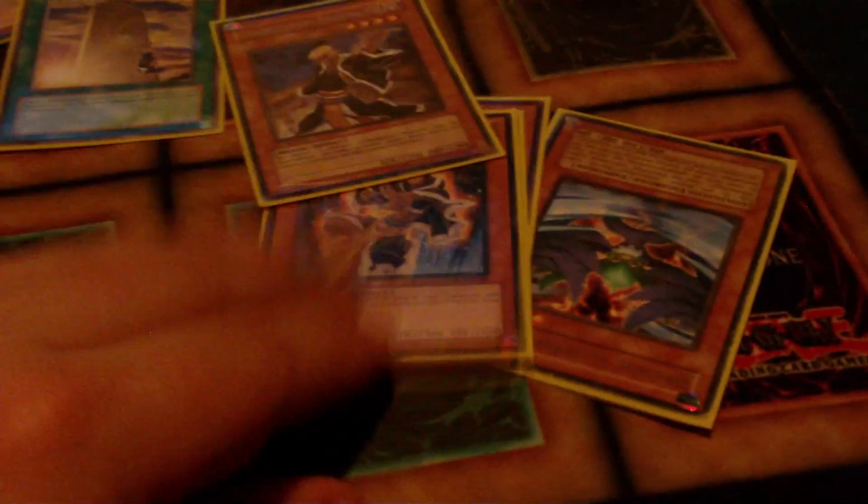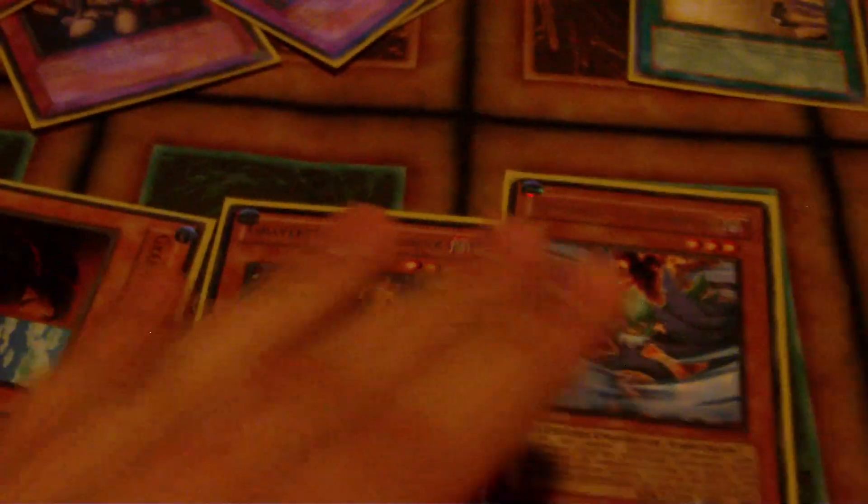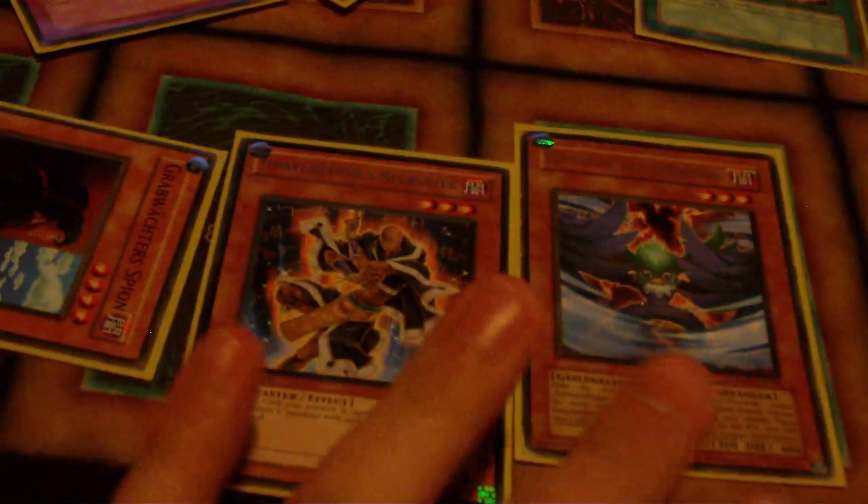Another cool combo — you can just have this set. They attack, you search out Recruiter. Next turn you draw, summon Gale, activate Gale's effect, then use Gale and Spy to make Arcanite. Pop two cards on the field — broken. Of course, activate Gale's effect first.